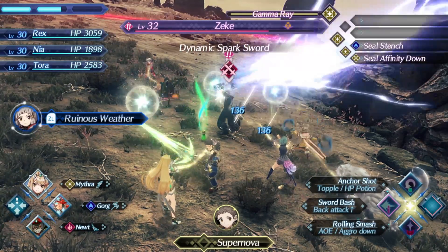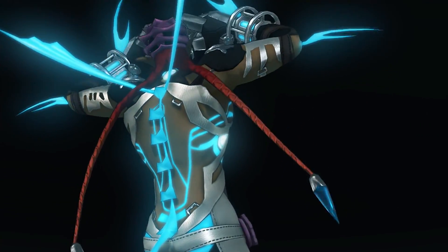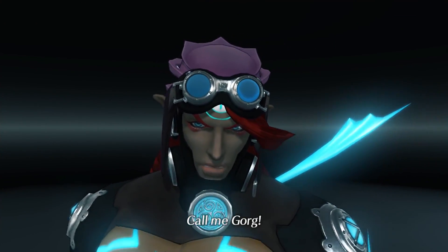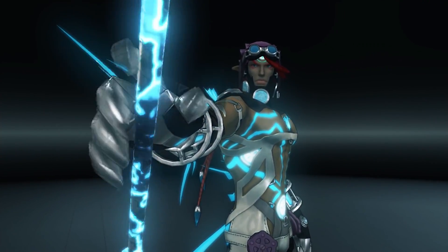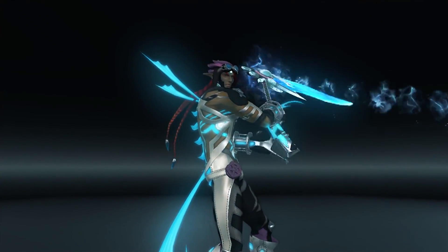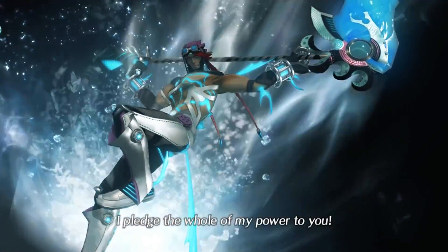Starting with DPS blades, we've got Gorg bringing up the rear. Unfortunately for the little merman, he is just a mess. He doesn't do very good damage, his arts take forever to recharge, his passive traits are all situational, and his arts in general just suck. Especially because a Great Axe user should at least be able to add some decent utility to the topple launch smash combo.